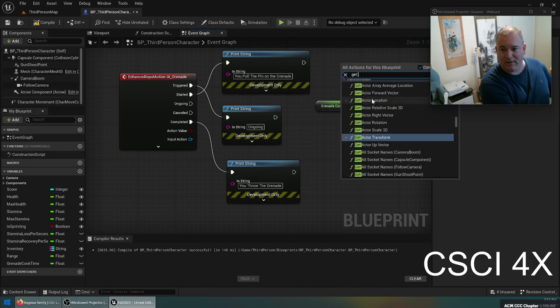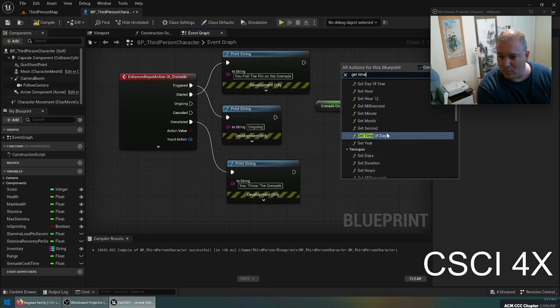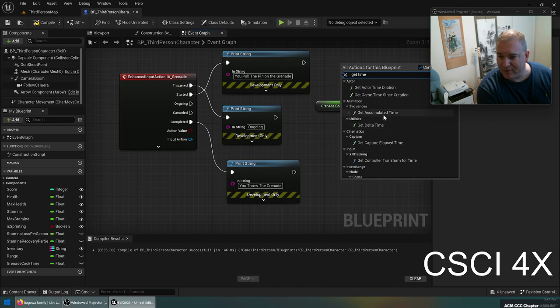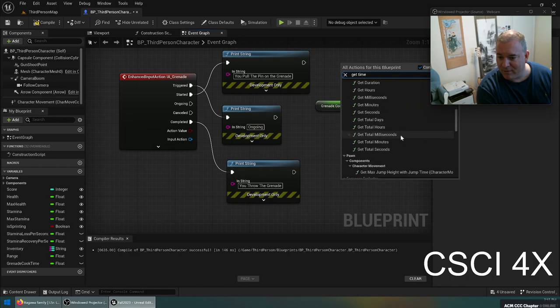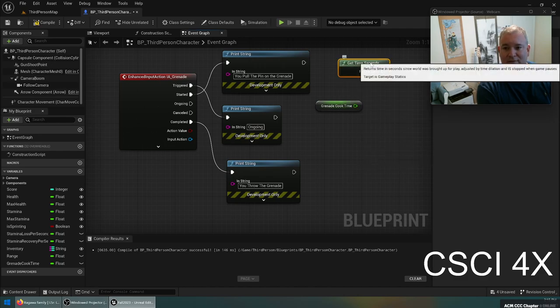A lot of students forget this because the initial value does not appear when you first make the variable — you have to save and compile it, then remember to go set it. If you leave it at zero, the grenade is going to instantly explode in your hands. So we're going to save a variable that contains the current time plus grenade cook time. We get the time in seconds — there are a lot of ways of getting time in Unreal Engine — and add grenade cook time to it.